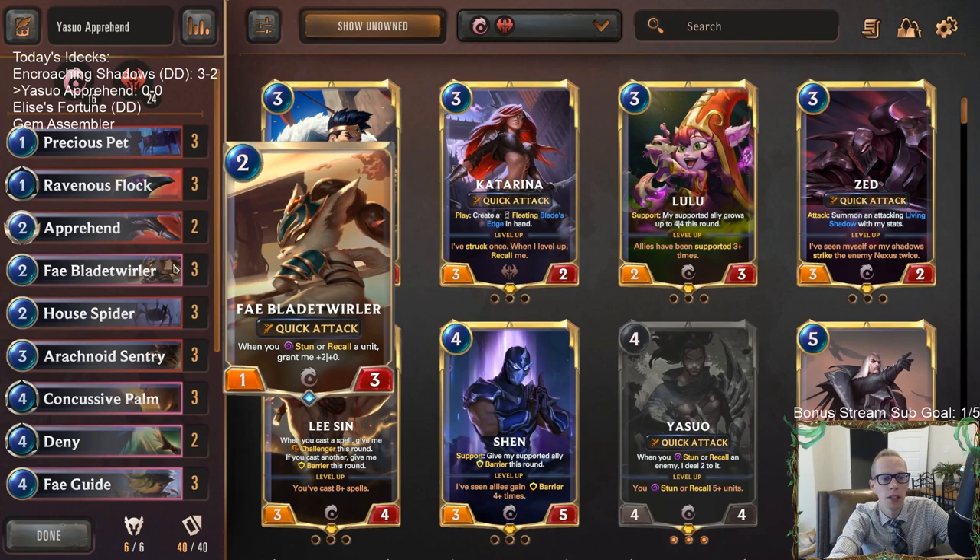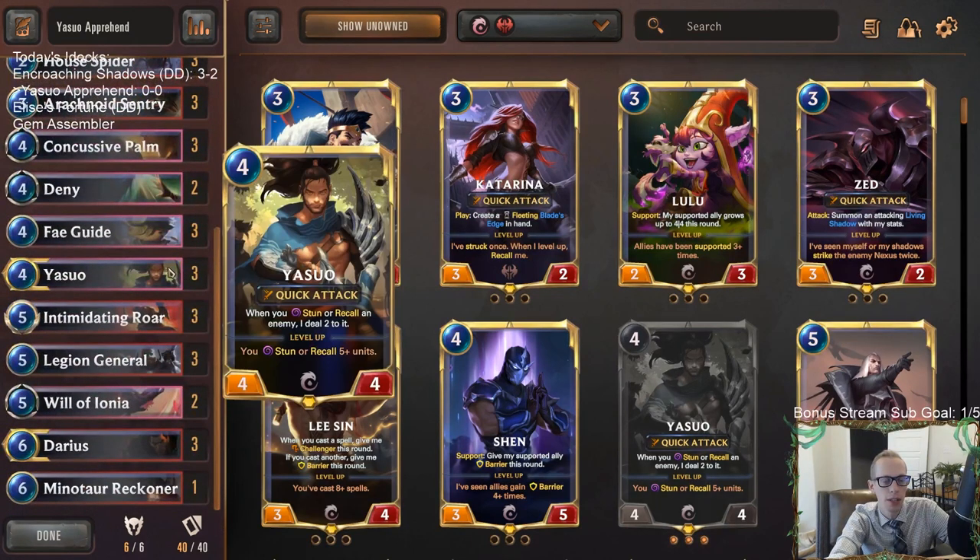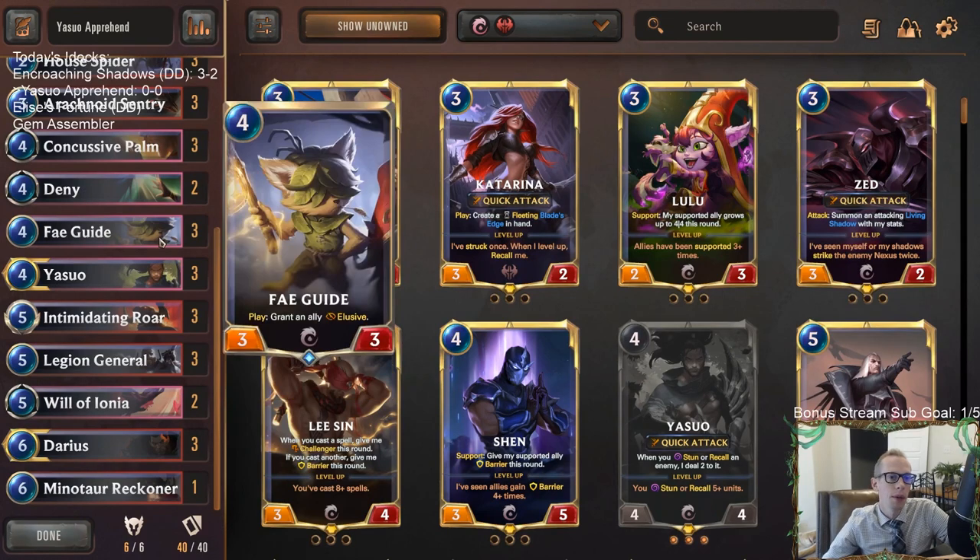We're calling this a meme-tier deck and just going to try it in normal. Yasuo hasn't necessarily been the most successful, but if it's doing well we'll take it over to ranked. One thing I want to try is Fae Guide — thinking about how we can make a Yasuo deck good and finish games. Maybe Fae Guide could be the answer by granting allies Elusive.